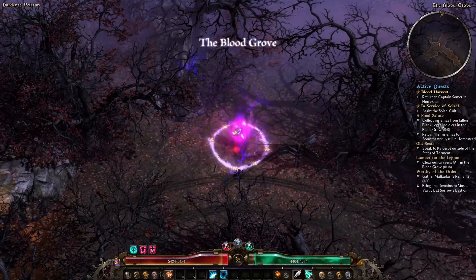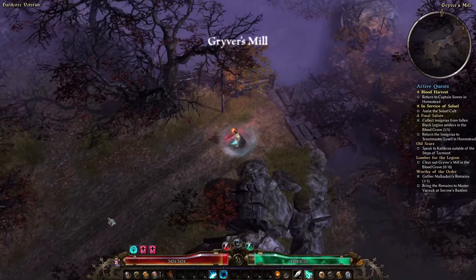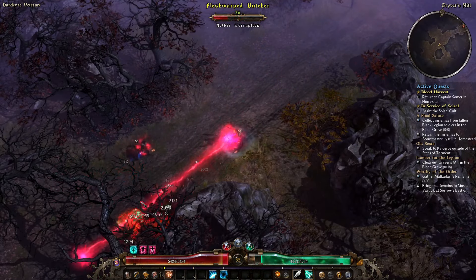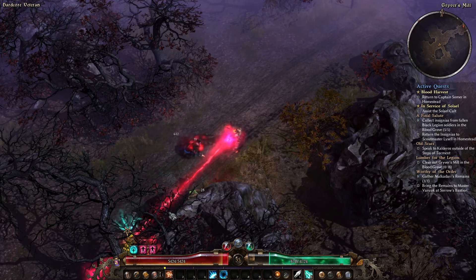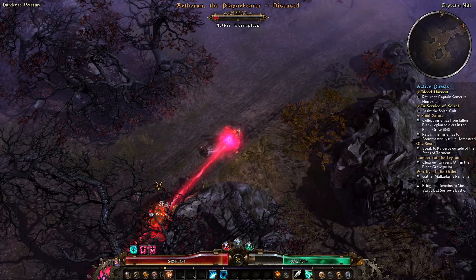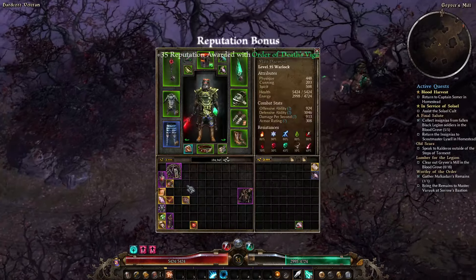I could go and turn in a bunch of these quests, and I probably should, but I'm going to continue on this way and kill some more cultists basically. We've got Ethereals here — my Aether Resistance is not great, however it did just improve a decent amount, which is nice.